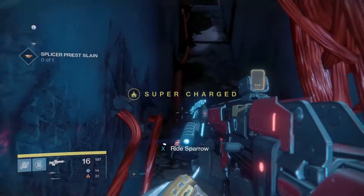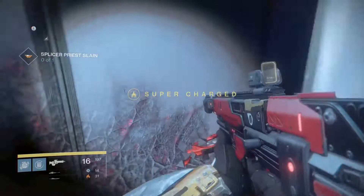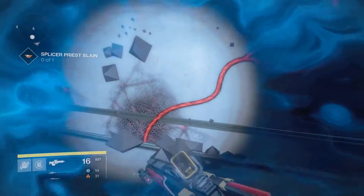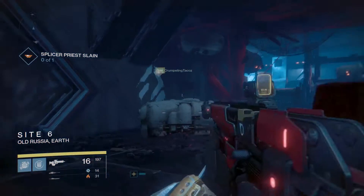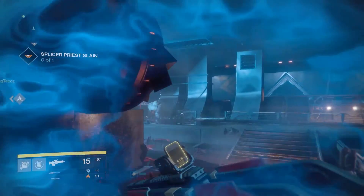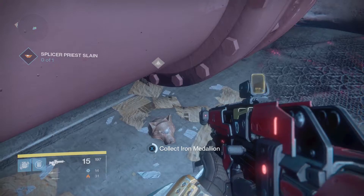Then it's gonna tell you go to sector six. Sector six is basically where you first went in, went down, and killed that tank with that grid line of beams — that fence room. So look for site six. Use your scope, scope it in. If you have a buddy it makes it a whole lot easier — you collect all of them.